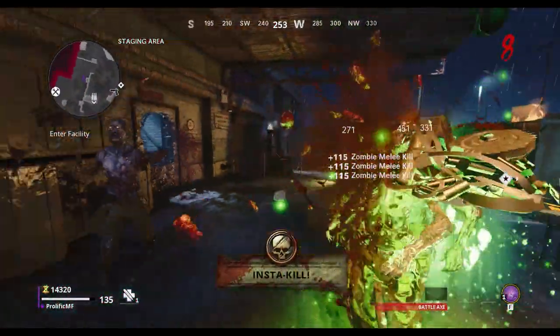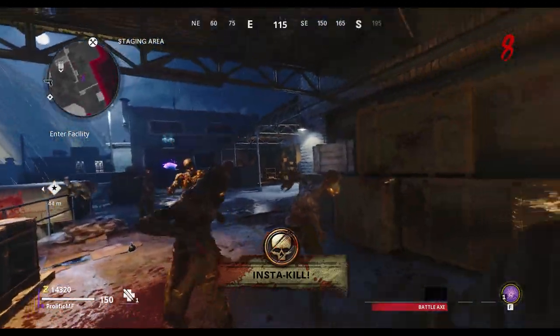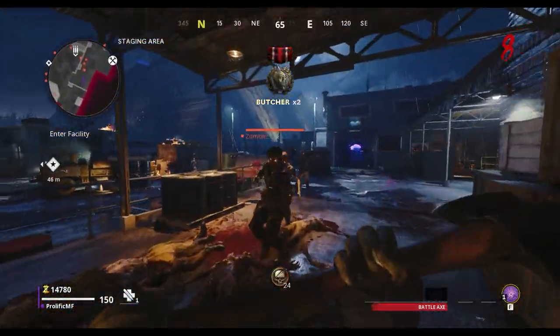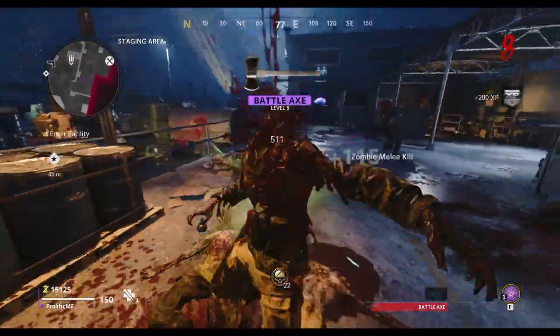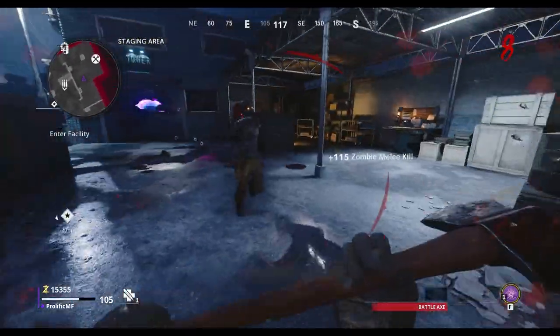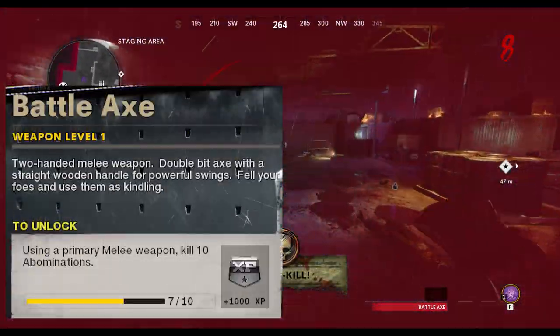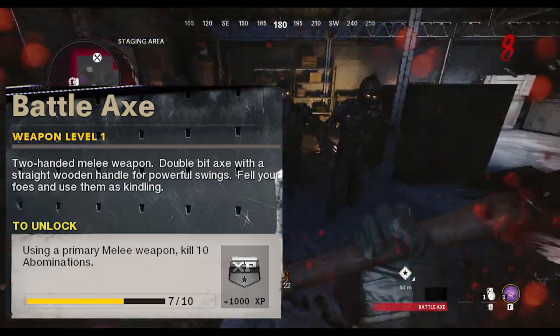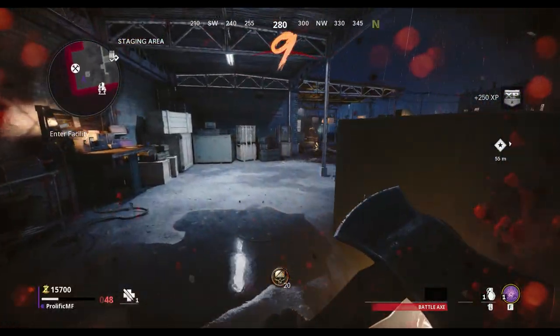Hey, what's up everyone! In this video we're going to take a look at how to easily unlock the battle axe in Cold War Zombies. Like with most DLC weapons, in order to get this unlocked you need to complete a challenge in Zombies. That challenge is: while using a primary melee weapon, kill 10 abominations.